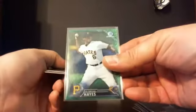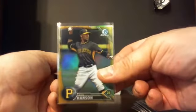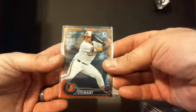We hit a green shimmer of Cabron Hayes, a gold Alan Hansen — that's number two of 50 — and an orange shimmer of DJ Stewart numbered 23 of 25.